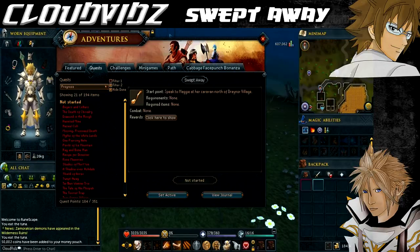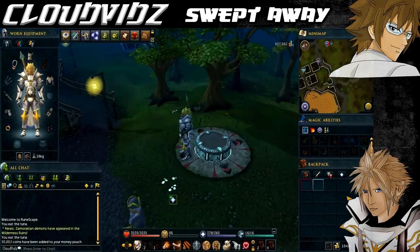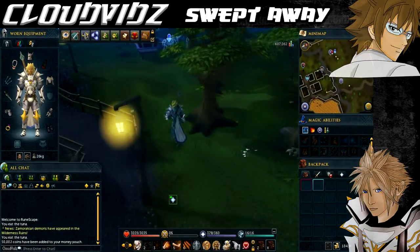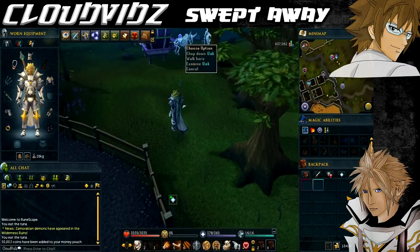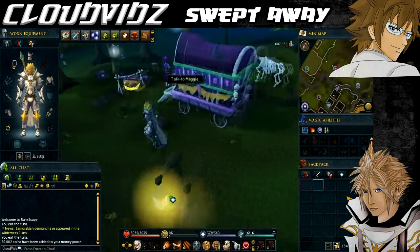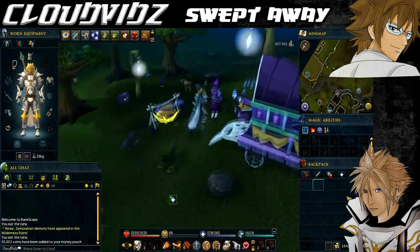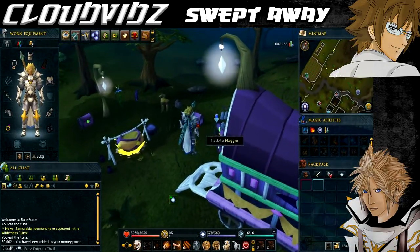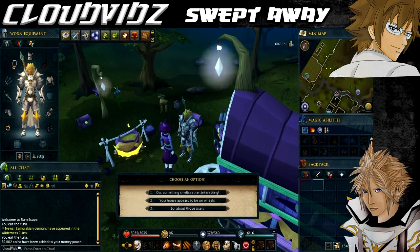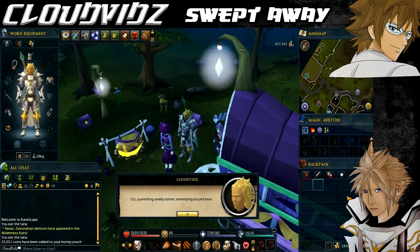It's now time for the quest starting point. We're currently at the Drainer Village Loadstone, which can be accessed via the Loadstone network. If you don't have this one unlocked, I have a guide in the description below which helps you get full access to the Loadstone network, and it's well worth having when completing all these quests. From here, we're going to head to the quest starting point, which is just west of where we are now, and you should see a caravan with some skeleton cows and the quest star symbol on the mini-map. Once you get near this spot, you want to speak to Maggie to start the quest.